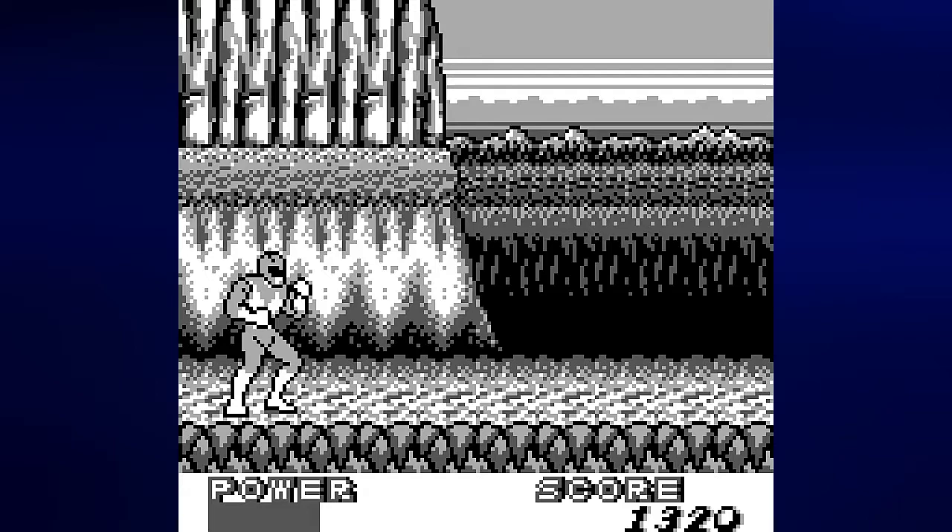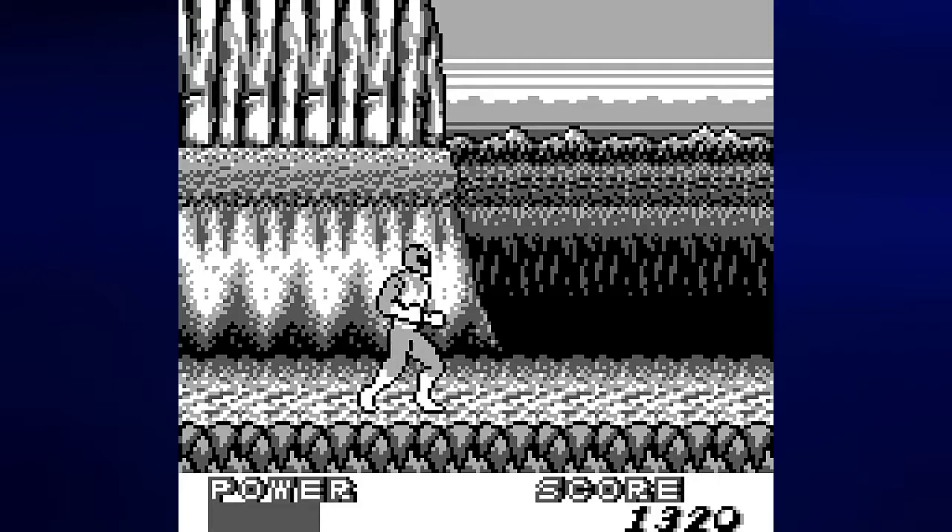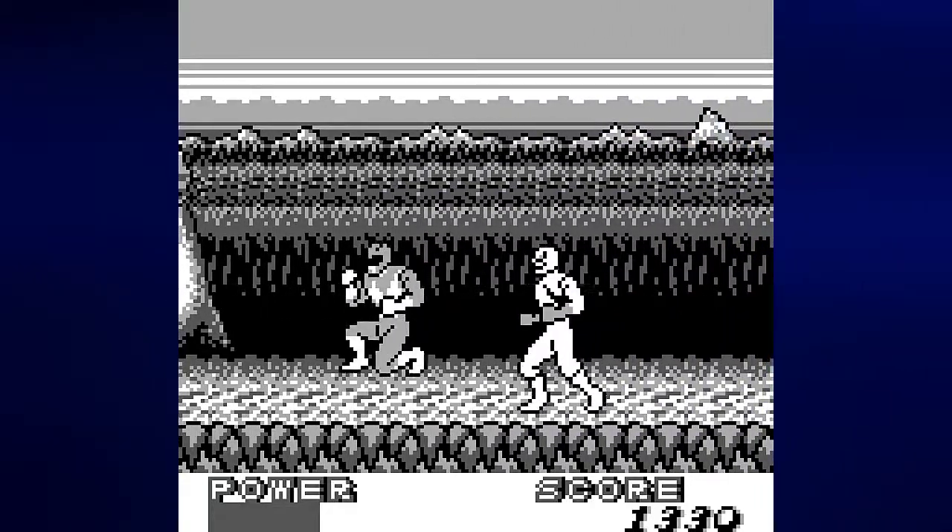With Jason, the Red Ranger, it is the Power Sword. With Kimberly, the Pink Ranger, it is the Power Bow, meaning you can shoot arrows. And with Zach, the Black Ranger, it is the Power Axe. There is just one problem with it though — you lose health when you successfully strike an enemy. So I'm sticking to my fists.